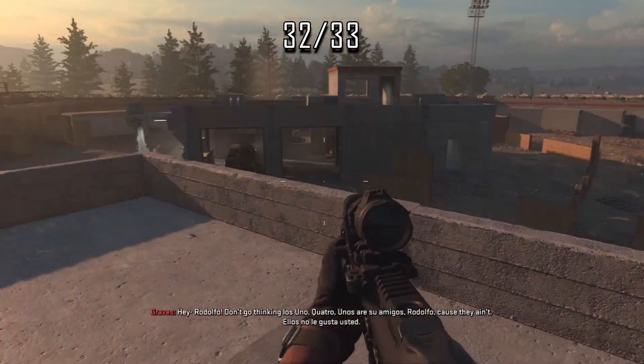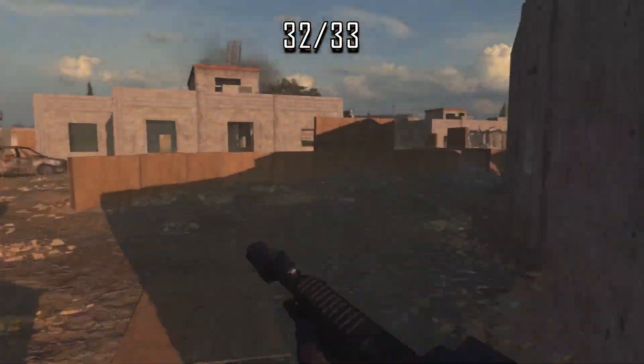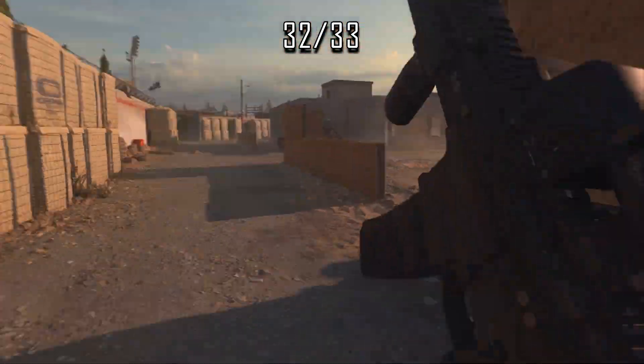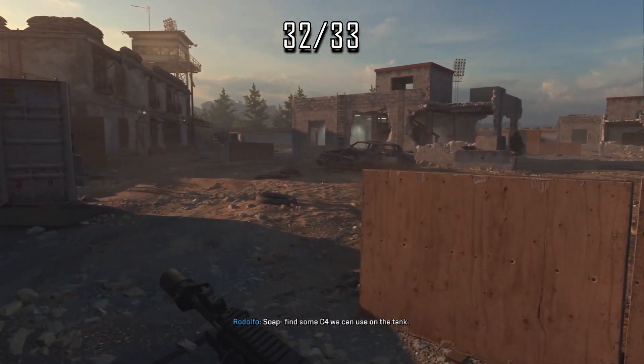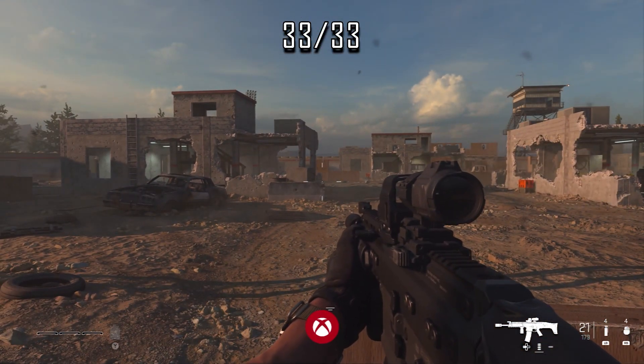Here I'm wondering where the last sign is, so for the purpose of this video I'm going to speed it up. If you're in this situation, I recommend going the opposite way around from your previous loop, checking all the ground floor rooms until you find it. Keep out of the way of the tank and hopefully you'll spot it before you die and the achievement will pop.